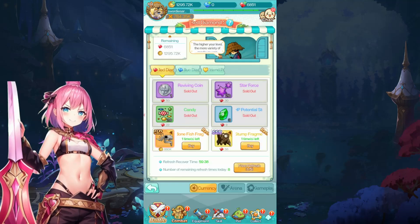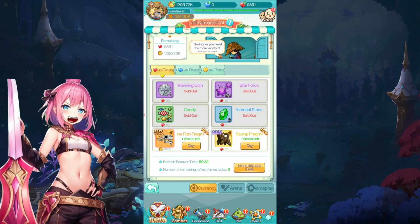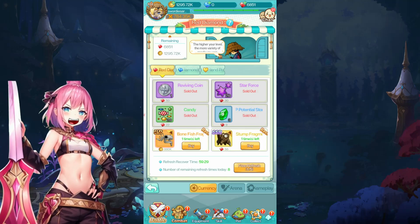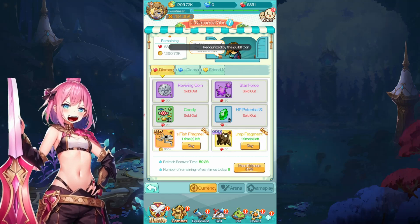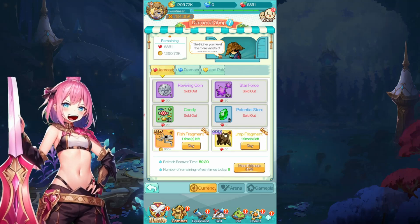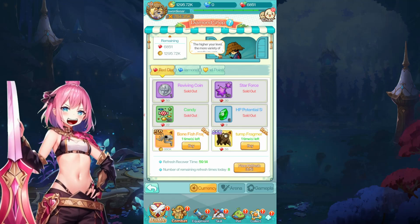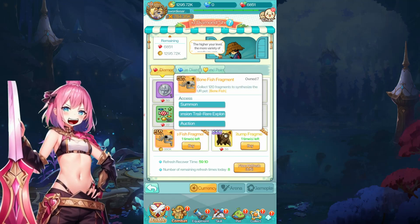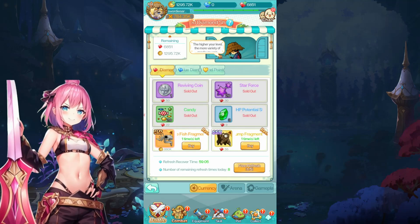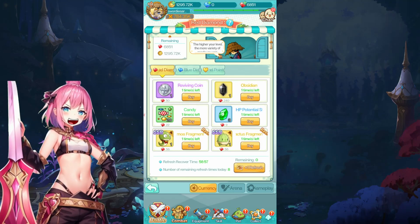I'm kind of hoarding coins for now. Every one hour you get a free refresh, and every five hours you get a full free refresh, so you can check the shop every five hours. I don't buy pad fragments or anything that costs coins — one piece of a bonefish fragment is already 880,000 coins, which would prevent me from upgrading skills needed for campaign progression.